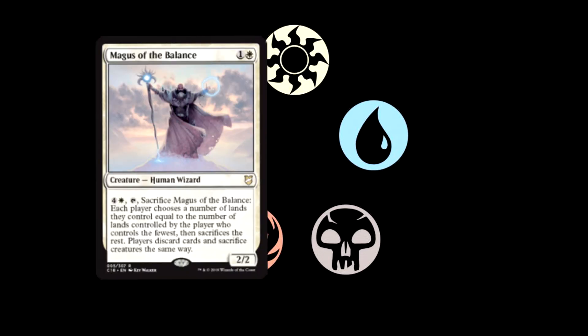Our next card is Magus of the Balance. For one and one white, you get a 2/2 Human Wizard. You can pay four and one white and tap it — you sacrifice Magus of the Balance, and each player chooses a number of lands they control equal to the number of lands controlled by the player who controls the fewest, then sacrifices the rest. Players discard cards and sacrifice creatures the same way. Much like its namesake, Magus of the Balance does a great job at rebalancing the board. This card is great.